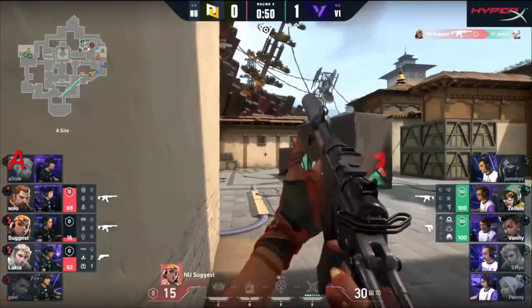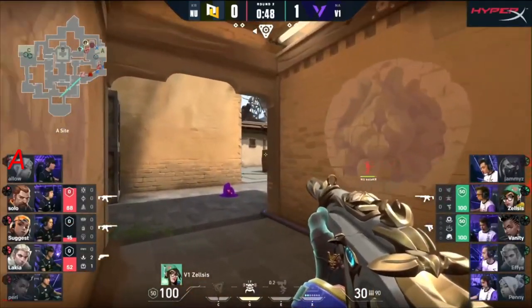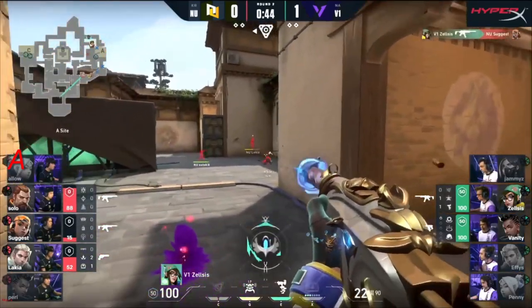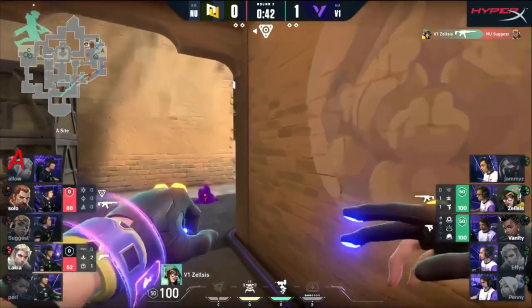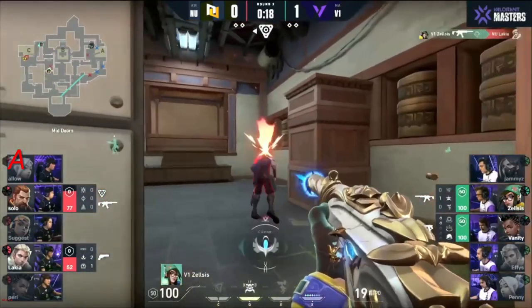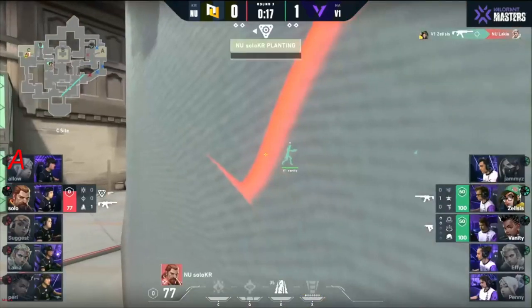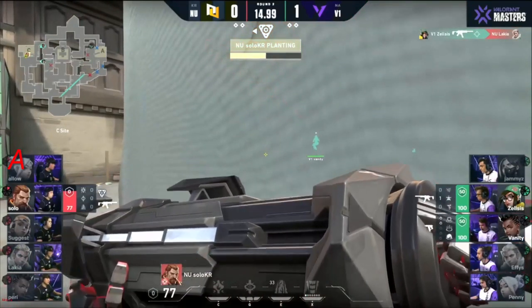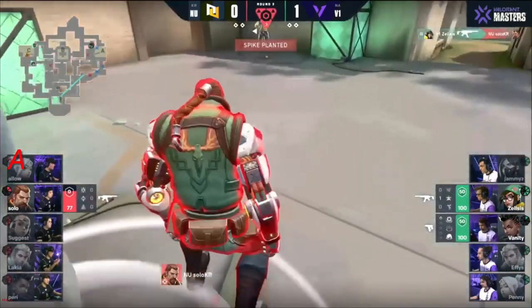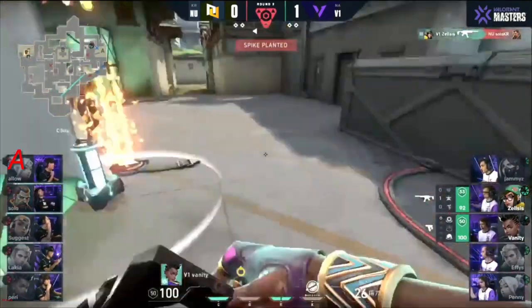V1 may have bit off a bit more than they could chew as things drop down to a 3-2 in favor of New Turn. The spike is not on the site — they do have some time to flip it. Zelsis equalizing things, that's just Solo doing what he can. Zelsis finds Lockia and he's going to go straight for that plant, drive it into the ground and hope for the best.